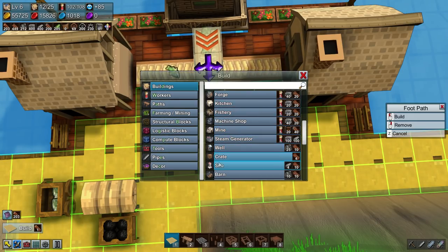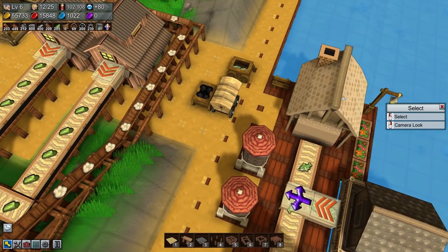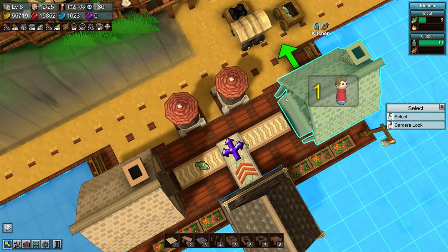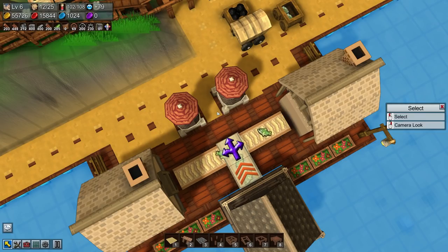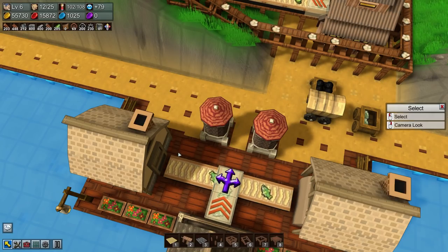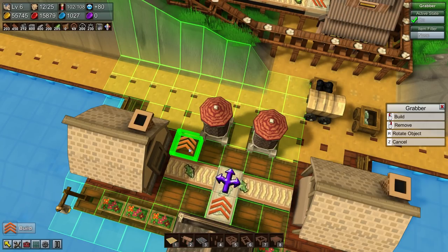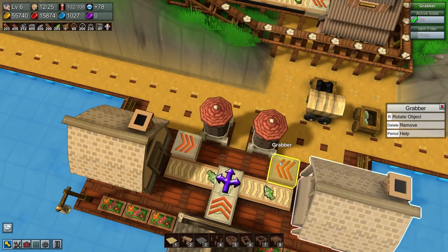Let's try again. Two silos — one there, one there. Oh thank you so much! Tilly wants to go out — good timing. Right, so what we want is both of these kitchens to deliver cooked fish to one silo and the fish oil to the other silo. The way we're going to want to do that is if we set up a grabber — let's say cooked fish to start with.